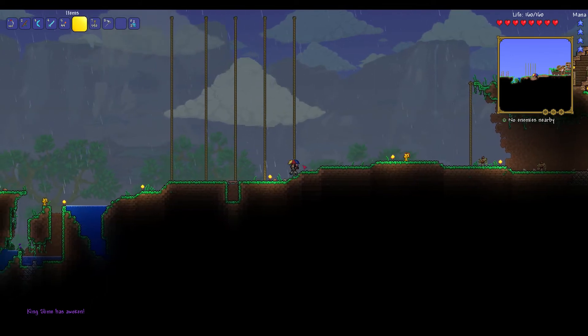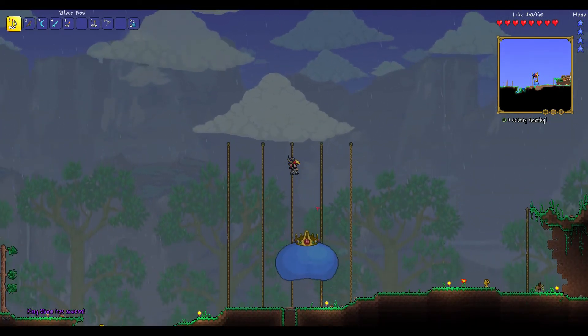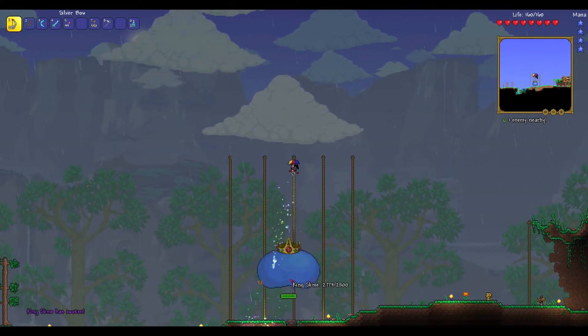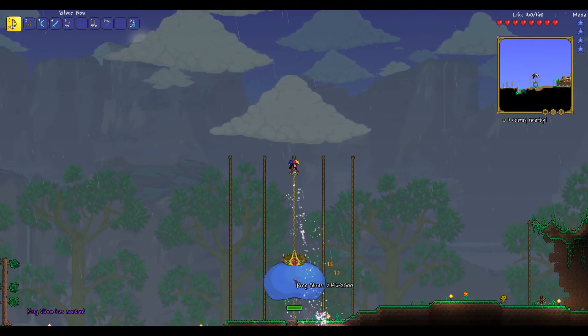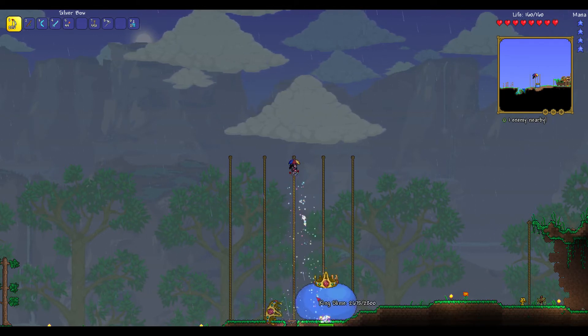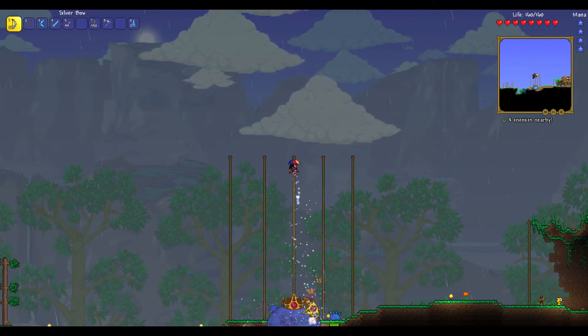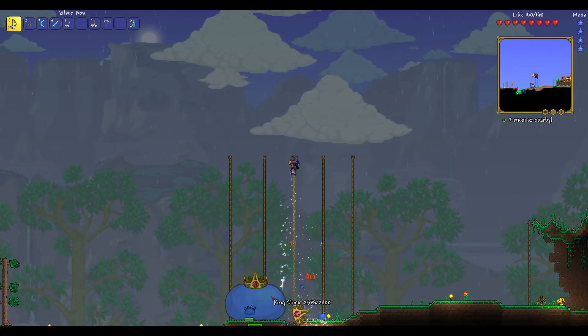Let's just get on with the kill, it's that easy. All you do is just stand up here and shoot him. And look, when he tries to teleport, he can't get up to you. He can't even jump up to you. His minions as well can't even kill you, it's just this simple.